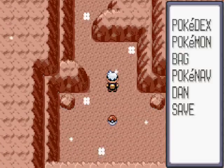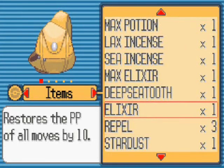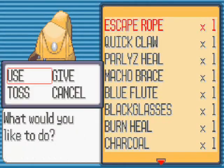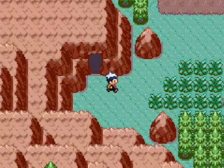What we do find here is a Fire Stone. So if you want to evolve your precious Eevee, or any kind of fire Pokemon that evolves via Fire Stone, then use it. A couple of examples: Vulpix evolves via Fire Stone, and so does Growlithe. So those are just two examples for you, and also Eevee as well.